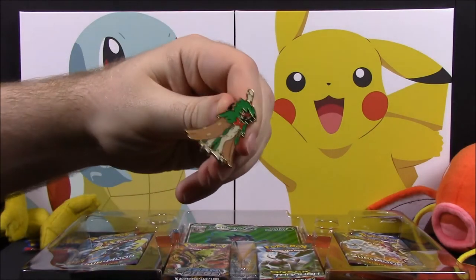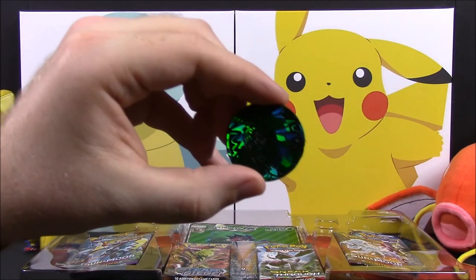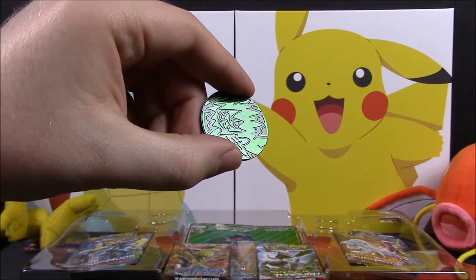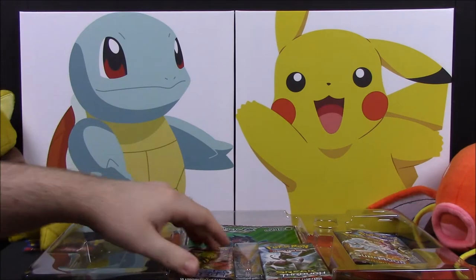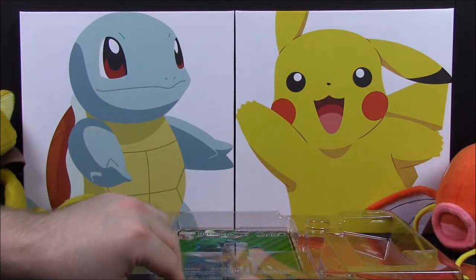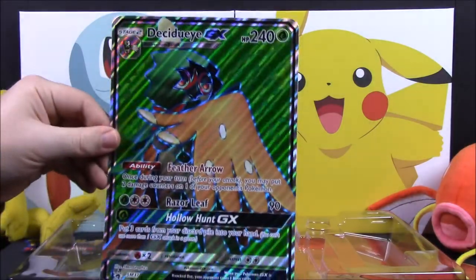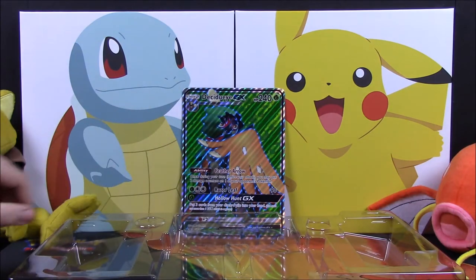Then, of course, we have our Decidueye pin and our Decidueye coin, which is hard to see in the light — it's just its head. And then we get a bunch of booster packs to open. Hopefully we'll get some good stuff. And we have our giant oversized Decidueye GX card, which is the exact same thing just oversized — it will sit in the back.